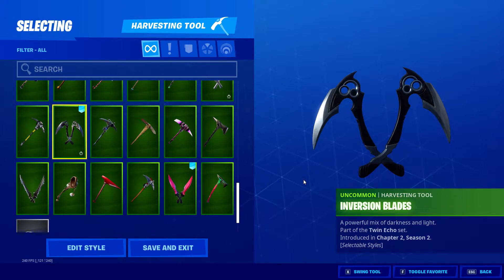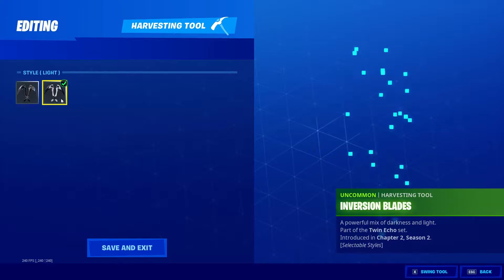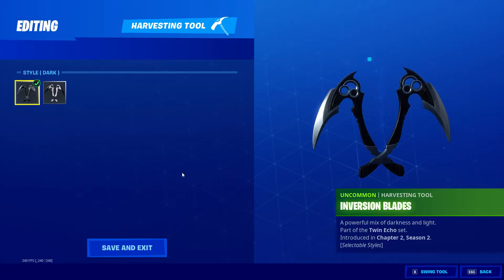Inversion Blades — this is the Twin Echoes set I bought this season, really nice looking. There are two styles: they call them dark and light. That's good.